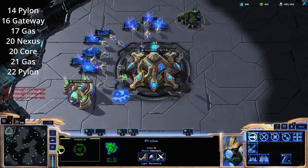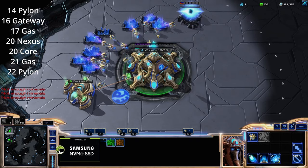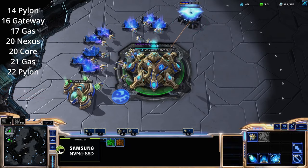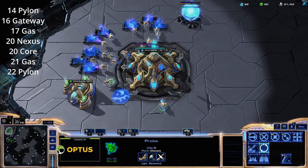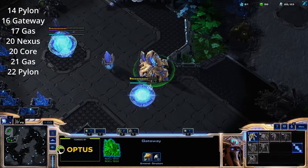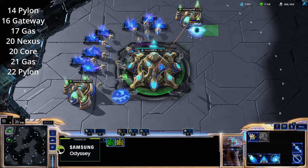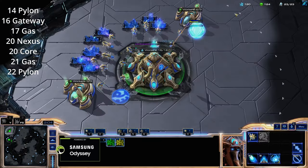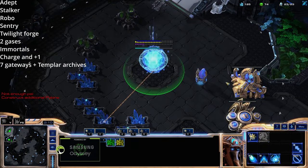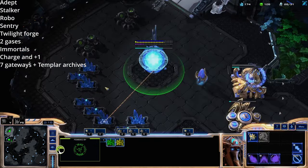20 nexus, 20 core. You'll notice that we're not scouting in this game. You can if you find that you're losing to a lot of 12 pools, but I don't want scouting to distract you from doing the build order properly. If you're unable to scout and do the build order properly, just don't scout — scouting is not that important. If you follow this build order you will not die to most things. Occasionally something will catch you out; you'll learn from it as you go up the ranks and you'll be winning more games than you're losing. Out of our first gateway we're going to get an adept — we're not going to scout with it, it's just going to stay at home. Just focus on doing a nice, clean build order.